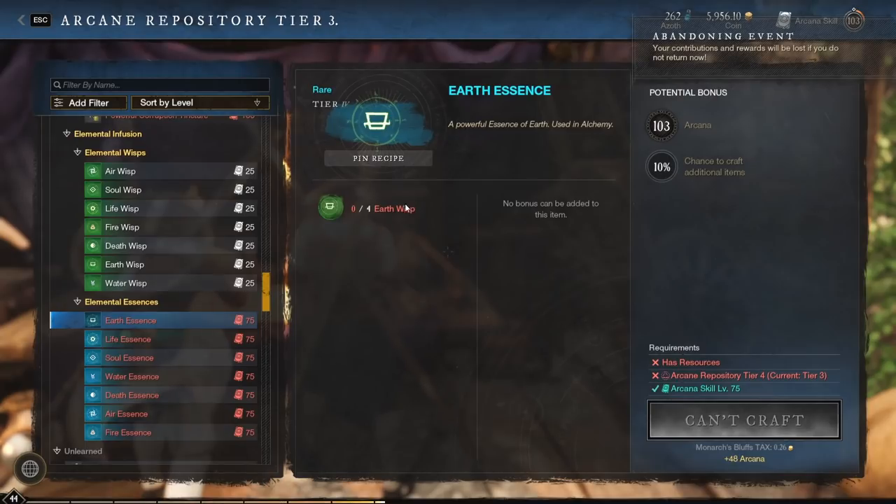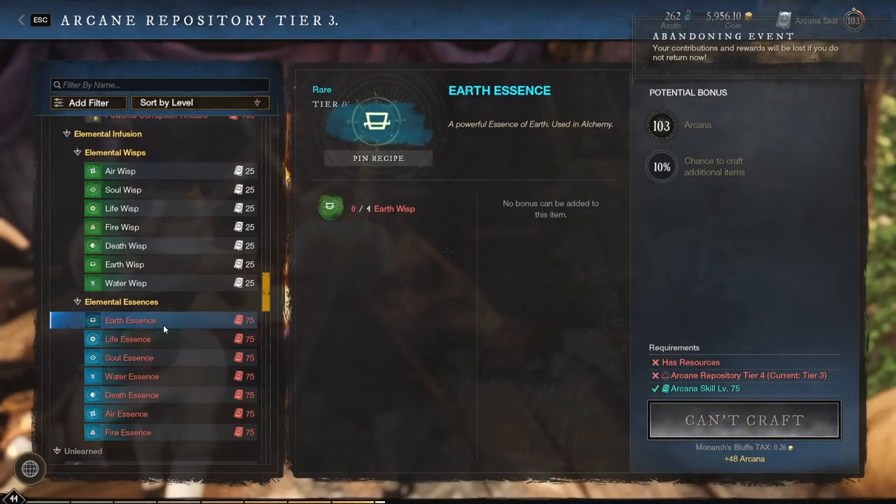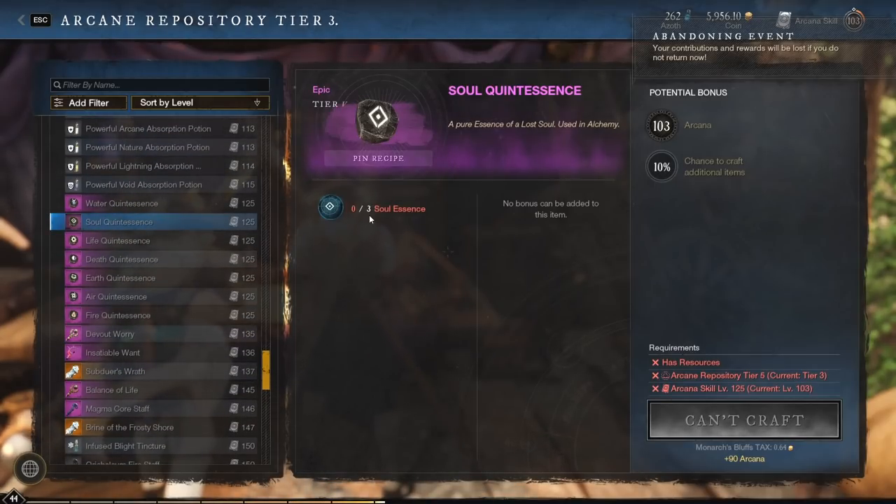For Essence you need four Wisps, so that's 20 Motes to get one Essence, and you need a Repository Tier 4. For Quintessence it's another three steps up — 60 Motes to get one Quintessence — and it takes an Arcane Repository Tier 5.